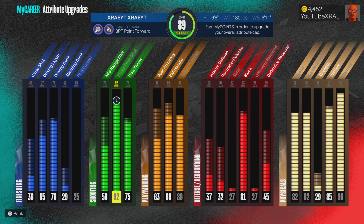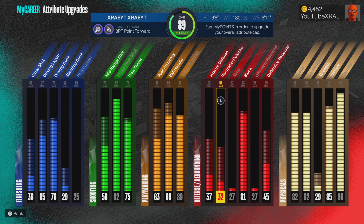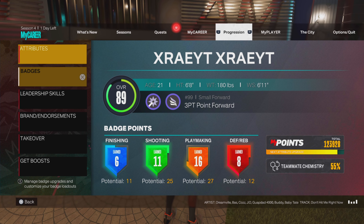I wanted this build to be able to just dribble, break ankles, and shoot from Chinatown. Speed is 82, 87 vertical so you can jump, and of course stamina will always be a 96. Strength is a 38. The takeovers I went with, as you can see, are slashing and shot creating.